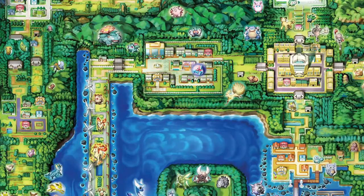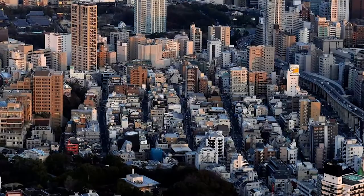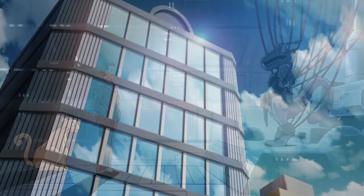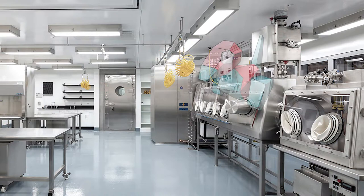In the first games, players explore the Kanto region, which is based on a region of Japan with the same name. The Kanto region is the most industrialized and urbanized region of Japan and is home to the Tokyo metropolitan area. Similarly, the Kanto region in Pokemon Red and Green shows a modern, technologically advanced Pokemon world. Because of this, many of the original 151 Pokemon have urban influences — Koffing and Muk are based on urban pollution, while Pokemon like Porygon and Mewtwo show the influence of advanced technology.